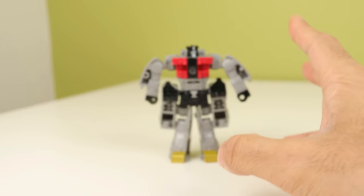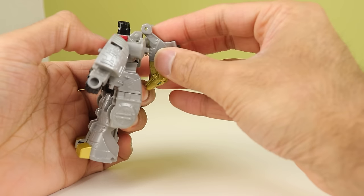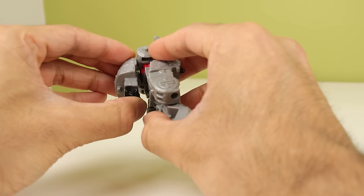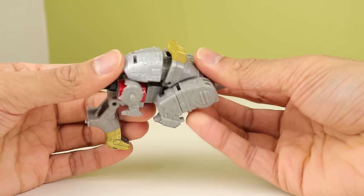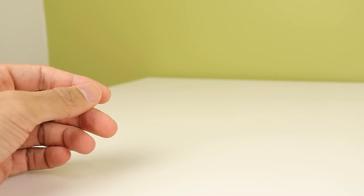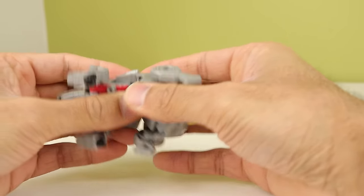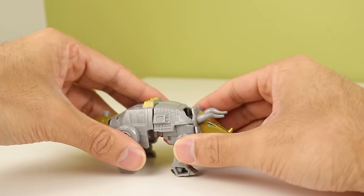Sludge is interesting — he does not do the traditional Sludge transformation, unlike Swoop and Grimlock. You rotate this 180 degrees, bring the arms up, peg them into each other, and leave them up just a little bit. Then peg the legs together, fold this section up, and it will feed in and close up. That's really satisfying to do, even though he's the worst of the six — that's the most satisfying transformation. Slug is just basic. He literally becomes a man who squats down on all fours. Peg in — you actual moron — peg in the tail. That's literally it. That's all it does.